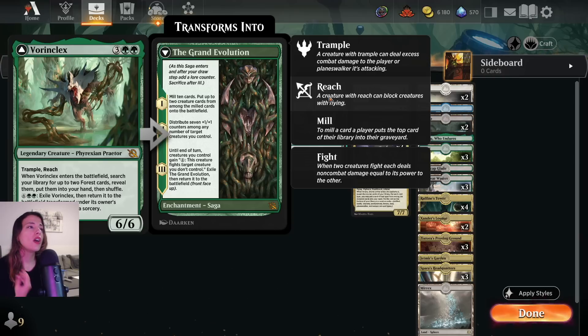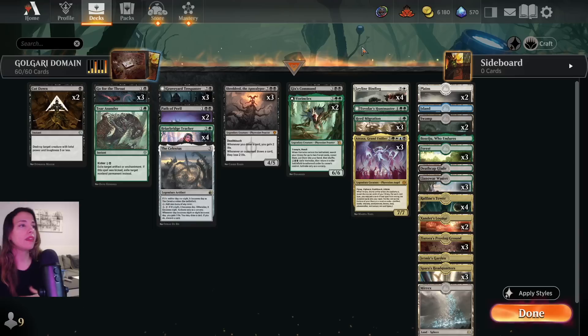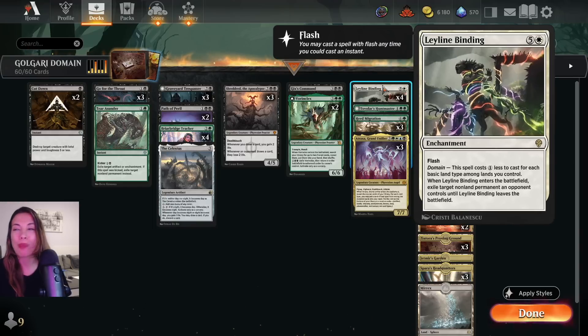We have 2 Vorinclex. This gets you extra lands that we need, and it also has Trample and Reach. Reach is important because it's the fastest way we have to block something with flying. We also have Atraxa, but that comes later. And now the spicy part — Leyline Binding. We are playing with every Triome so we make sure Leyline Binding only costs 1 mana. In flash, we can take everything the opponent controls — their Wandering Emperor, their Sheoldred, whatever you want.